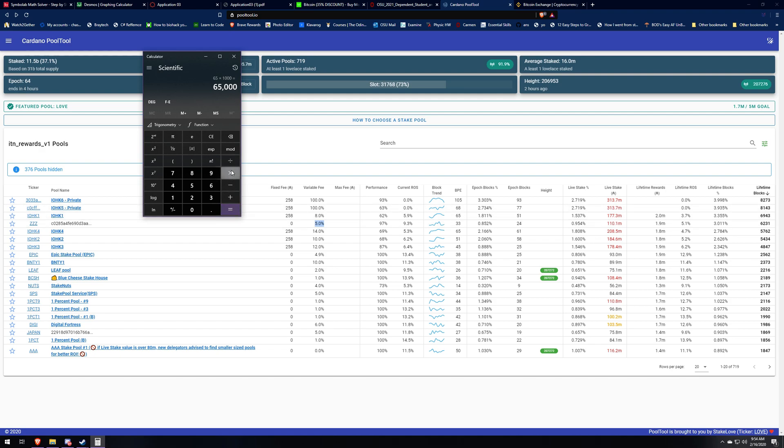They're only taking eight percent, so we multiply 65,000 by 0.08, then add the fixed fee of 258 ADA — because the fixed fee is per epoch. That gives us the total ADA they make per day from their eight percent fee plus fixed fee. Multiply by $0.06 and they're making about $327 per day. That's for IOHK1.